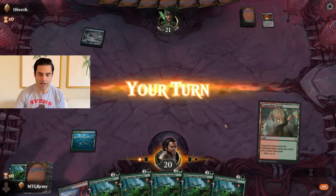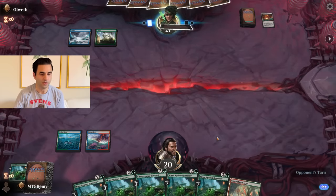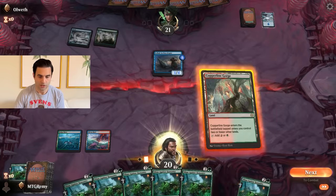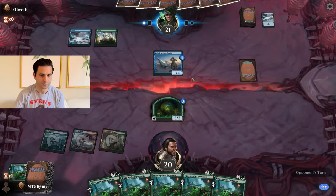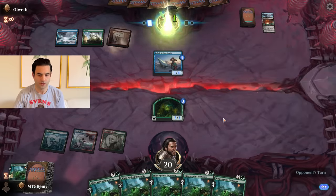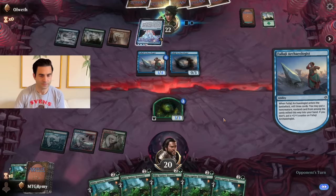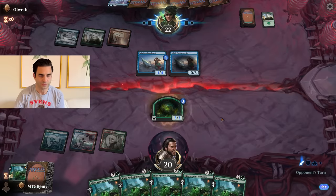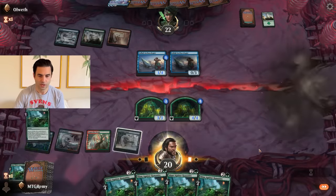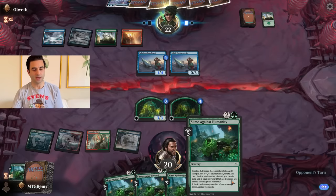Allweth is going to fetch an island — Shiv and Reef, pass the turn — with a forest and a Falaji Archaeologist. Let's start Sliming. Swift's Theater catching a mountain, and another Archaeologist. No attacks. Yavimaya Coast. No attacks here — we'll just play another Slime and pass the turn. I just love seeing a handful of Slimes Against Humanity. This is my favorite thing about the deck.